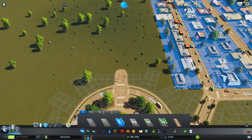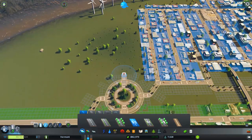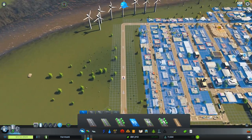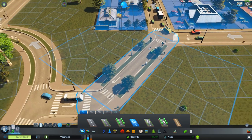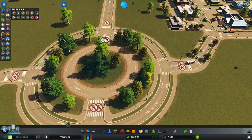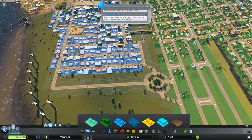Let's go ahead and change this guy to a one lane, I think. We'll need to flip it around though. Let's grab this — and we're gonna go ahead and do another commercial area, because we do have a little bit more demand for commercial, so I shall oblige my citizens. Obviously gonna turn off parking out here so nobody decides to park — cause that would just be nonsensical. There we go. That should offer them another way to get back and forth between these commercial and residential zones as we continue to build them up.